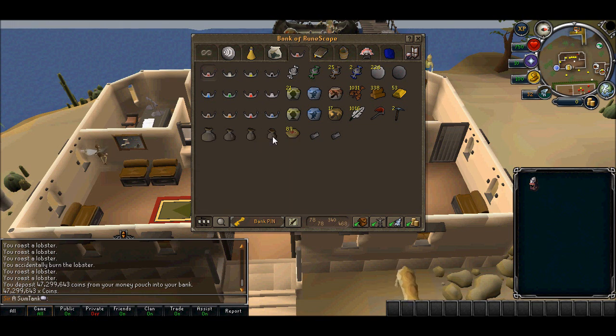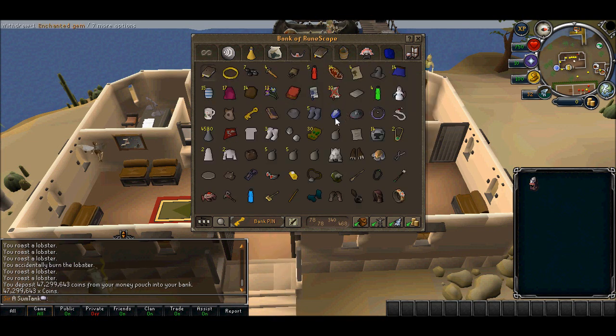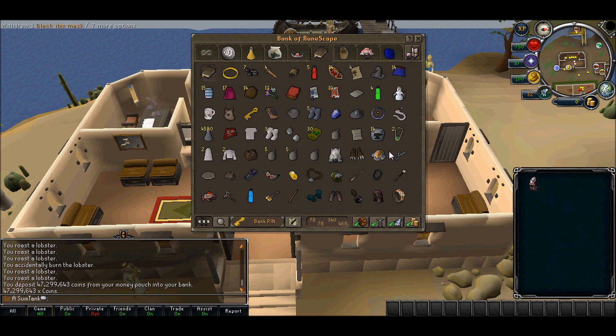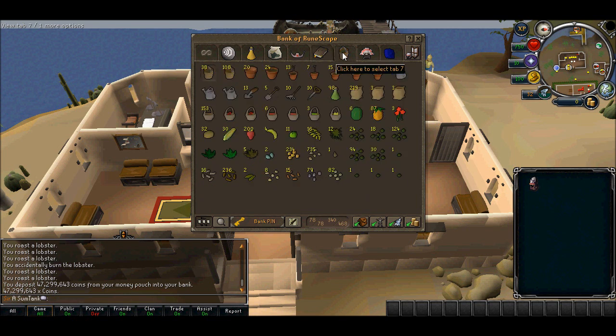I also have talisman and some essence here. What should I call this — a junk tab, I guess. I do use those items a lot, but yeah it's pretty much a junk tab which I don't really use much. Some quest items in here too.